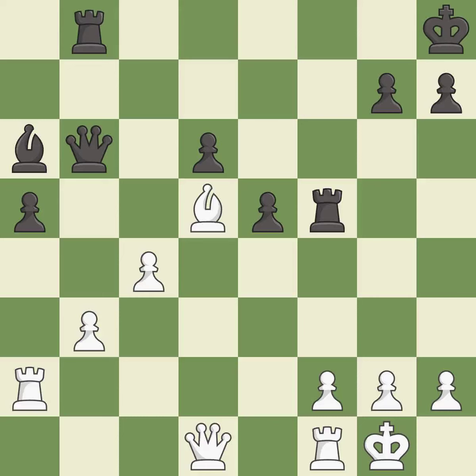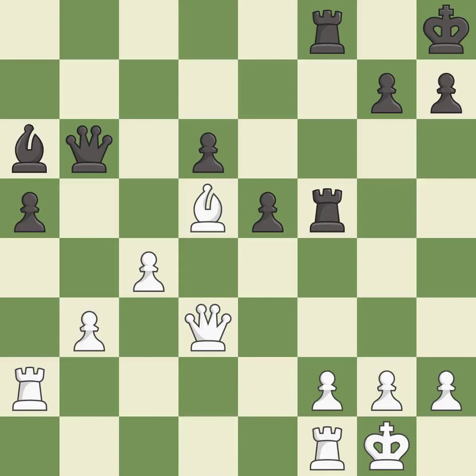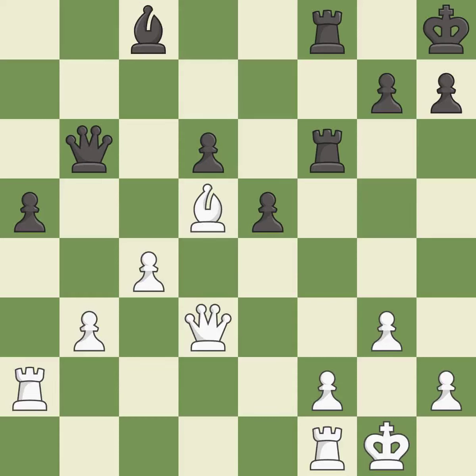This is a fair move — it is good. This overlooks an opportunity to offer an equal trade of pieces — it is a mistake. This develops a queen off its starting square, getting it into the action — it is good. This ignores an opportunity to increase a bishop's scope by moving it to a better square — it is an inaccuracy. The game is still close to even, but White lost their winning advantage — it is a mistake. This moves the bishop to a better location, allowing it to control more squares — it is good.